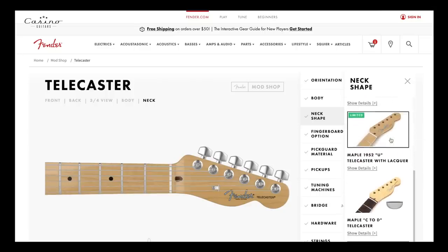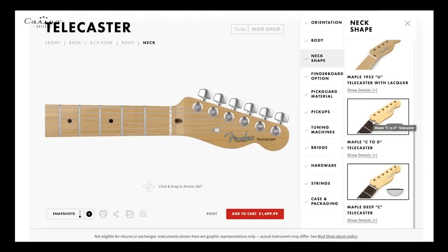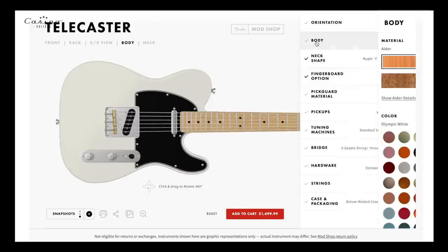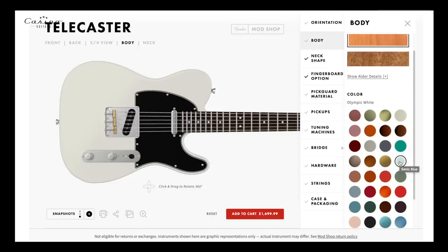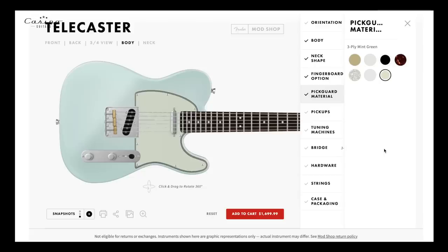Let's look through neck shapes — got a Mono C, the 52 D, a Maple C. I like the Maple C; let's try the D shape too, something different. I'm going with a rosewood board — sign me up, that's what I want. Going back to the body — I'm into blue. What is this color? Sonic blue — let's do it, why not. Sonic blue is in. Pickguard material — I definitely need to change that. I'm a sucker for the three-ply mint.